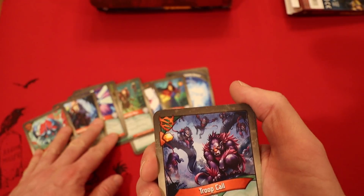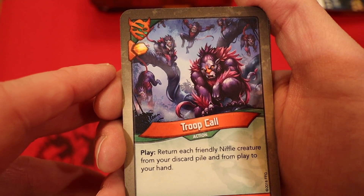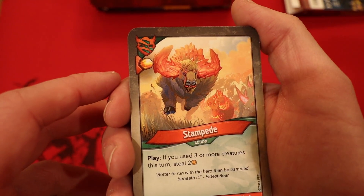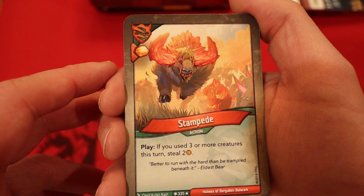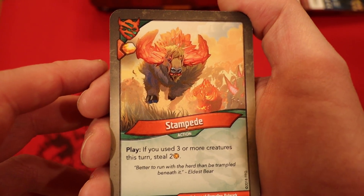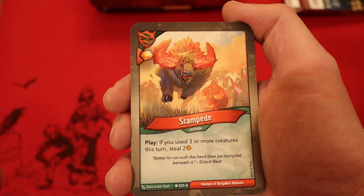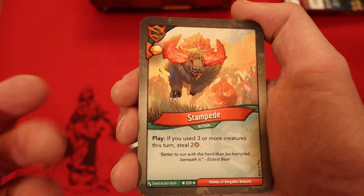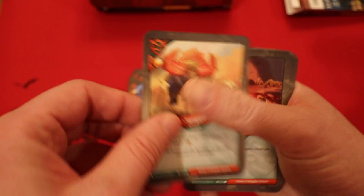Troop Call — we only had one Niffle, dang. This is where you get an Amber whenever you play it. Return each friendly Niffle creature from your discard pile and from play to your hand. Stampede, another rare — Amber whenever you play it. If you use three or more creatures this turn, you get to steal two Amber. You're going to always play your cards for the most value possible, so you're only going to play it when you meet this condition. That's a three Amber card — nice.